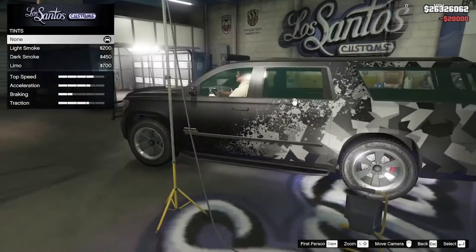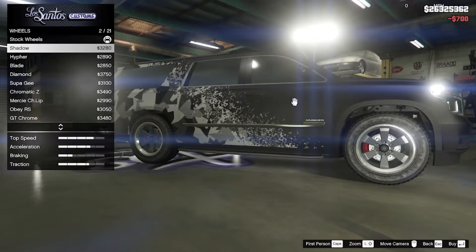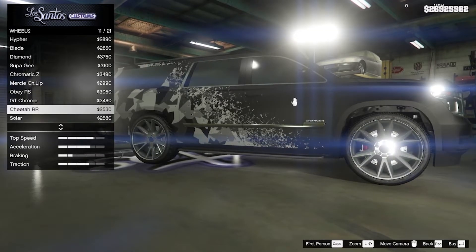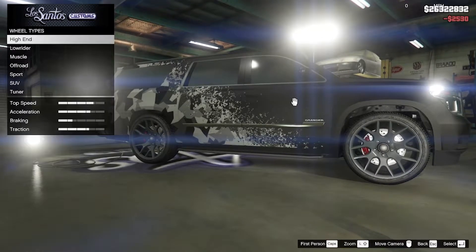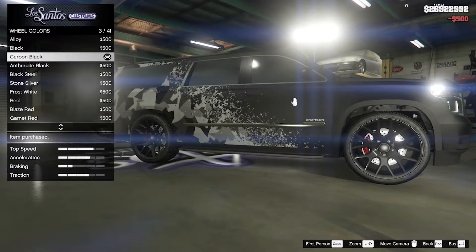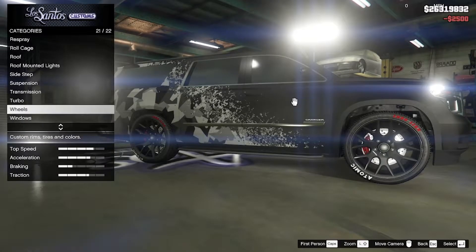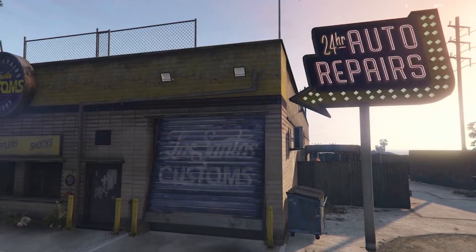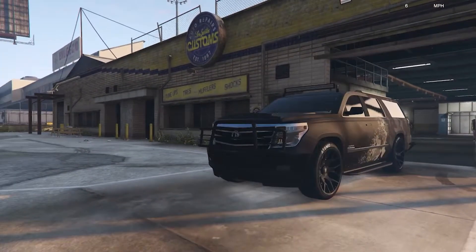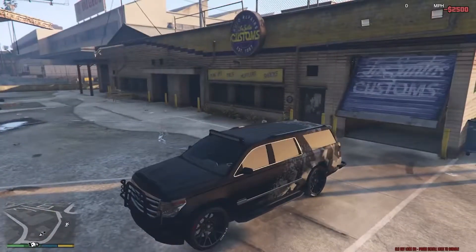Let's get windows to limo tint. For wheels — wheel type — we got high end. Let's do the Cheetah, I think the Cheetah will look good, and then make that carbon black as well and do custom. I think we are good.